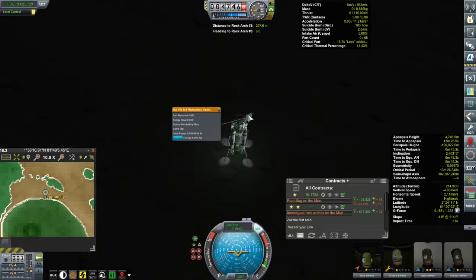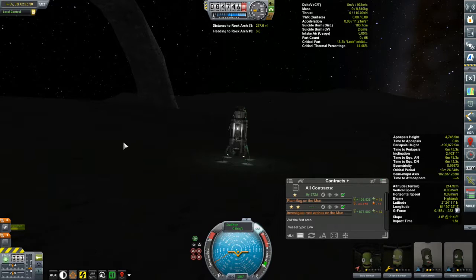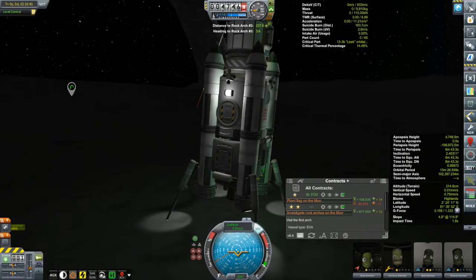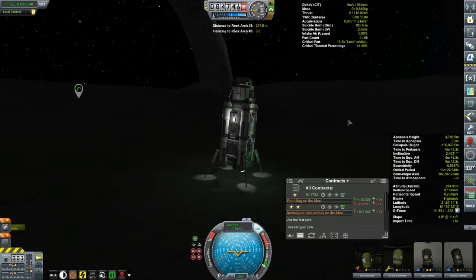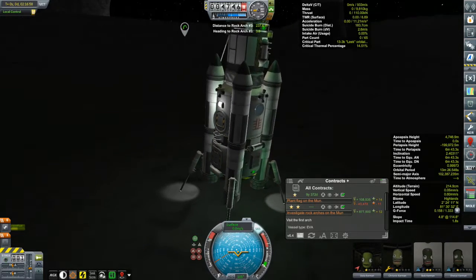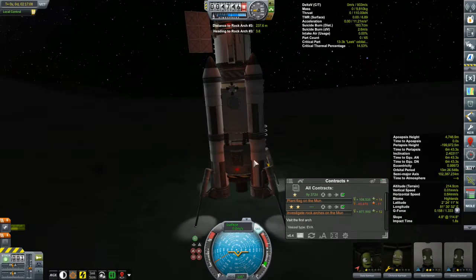We are stopped and we have no power. We're still in the night here - the solar panels aren't receiving any energy. The sun should be coming up soon and I do have fuel cells in case of emergency, and lots of fuel. Got a message: 'You discovered a rock arch on the moon!' Yes we did, and it's a beautiful arch at that. These folks have a lot of science to unpack and collect. Moho 1 is now less than three hours away from encountering Moho's sphere of influence, and the next module of my Dres explorer is just sitting on the pad ready to go. The next episode is going to be a busy one - I hope to see you then.